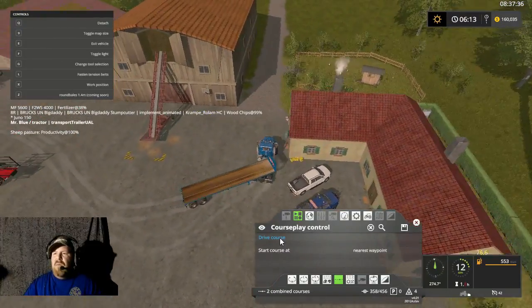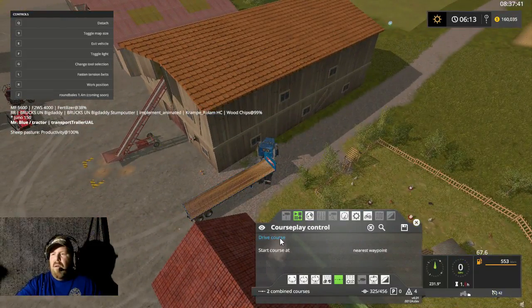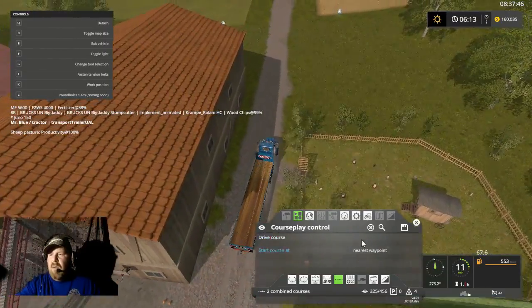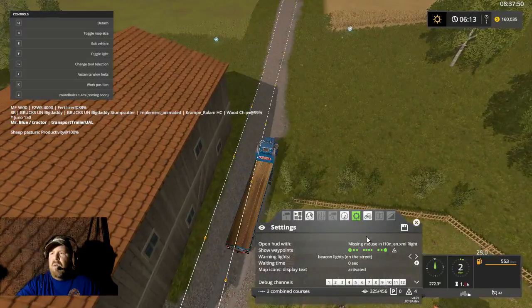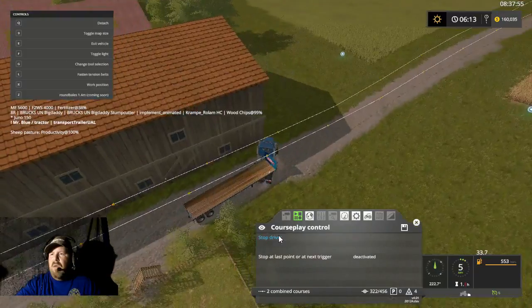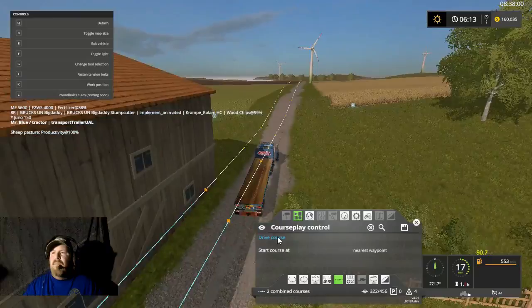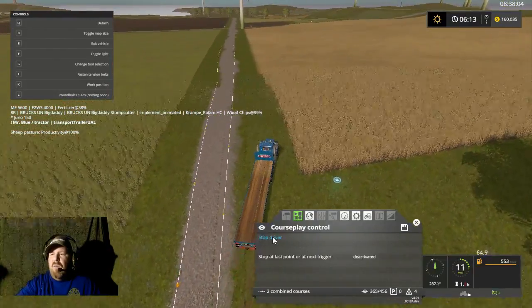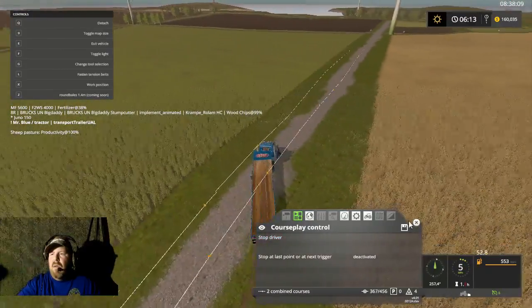Let's do it this way then. Show waypoint — that should be right there — drive course. Let's get him out in the open. I want to drive one on the way back. There we go.